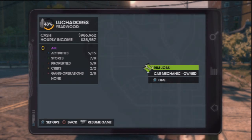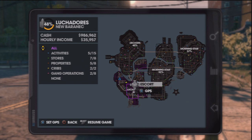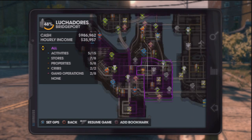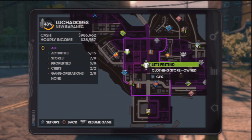So go to your map and where you want to go is to the Luchador's area in the left bottom side of the map, and there will be a clothing shop here called Let's Pretend.